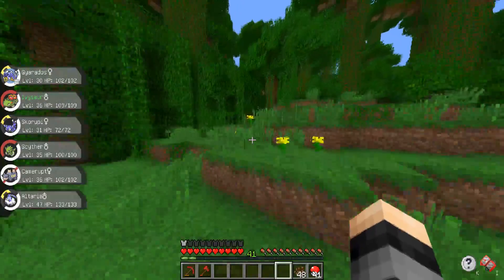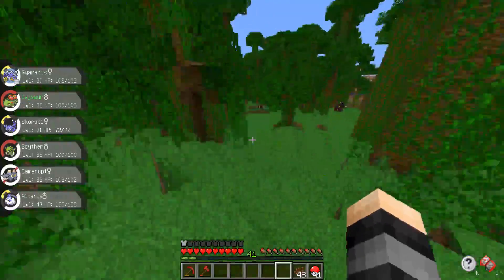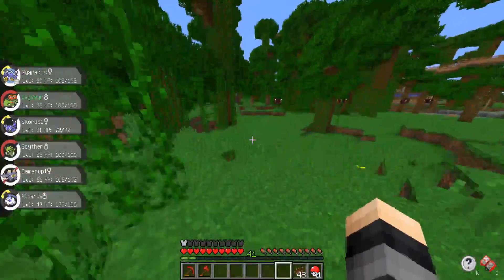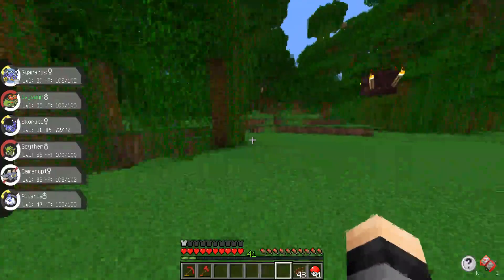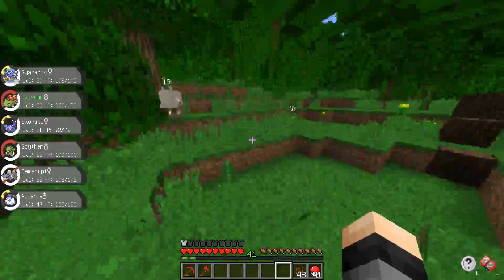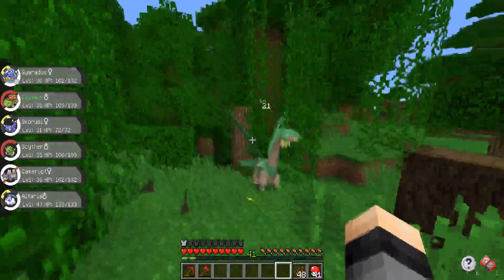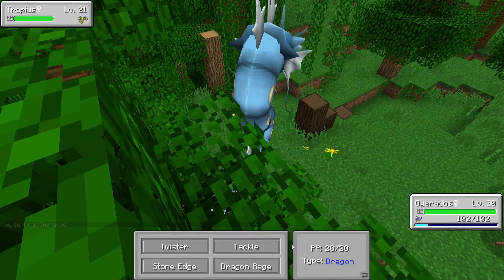I really want that Venipede and I kind of feel like half of the problem is that there are too many leaves here. I don't necessarily want to cut down the entire jungle, but if there are so many leaves you just can't see the Pokemon. Oh, a Tropius! Do you guys see that Tropius flying back here? That's pretty cool — let's get into battle with him, though he's only level 21, not really worth even killing.